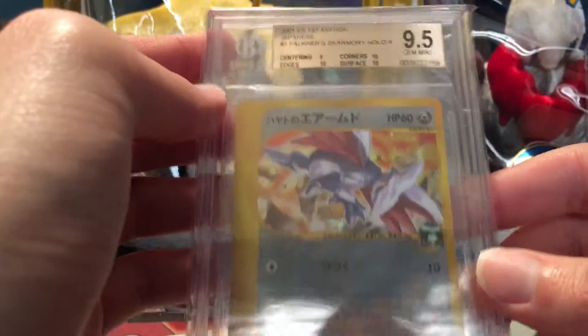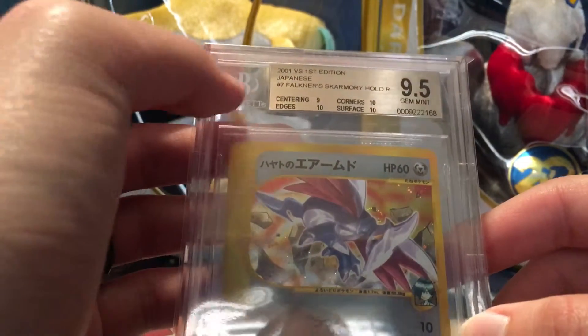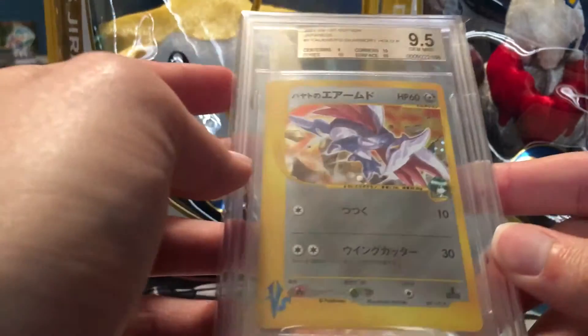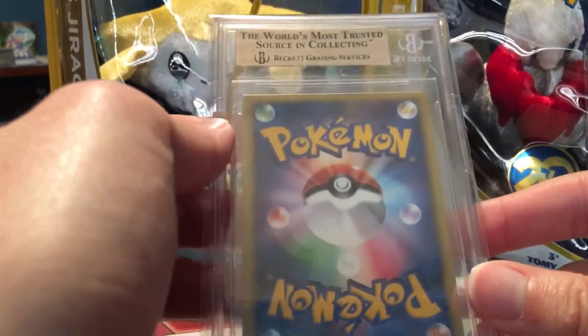So the first one we have is Falkner's Skarmory. This came in at a Gem Mint 9.5 — three 10s and a 9. Pretty dang good on that for sure. The centering was the 9 that kept it away from getting a 10 overall.